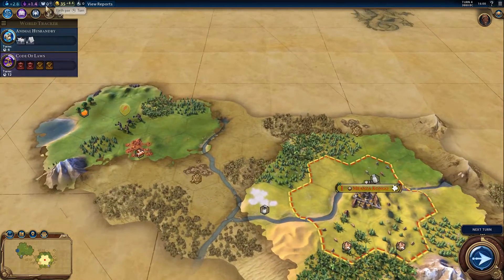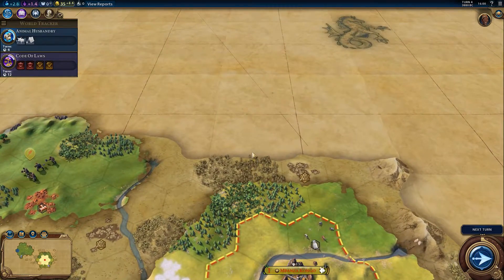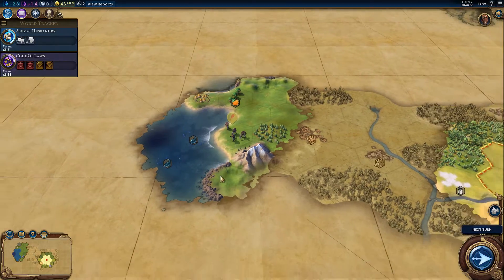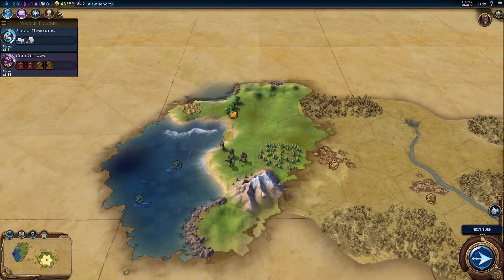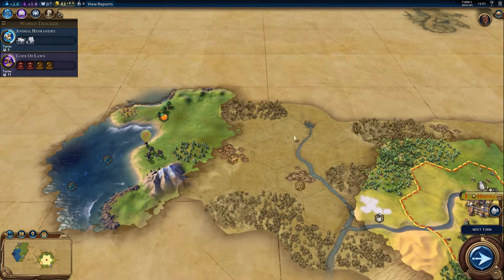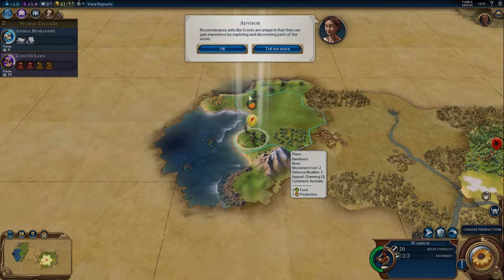In Civ 5 the base game didn't have any religion, but the base game of Civ 6 comes straight away with religions, which is really cool — it adds a great deal of variety and it's really important to get a religion early on, I think. There is a tribal village, which is basically the equivalent of the ruins from Civ 5 — I didn't know that at first.